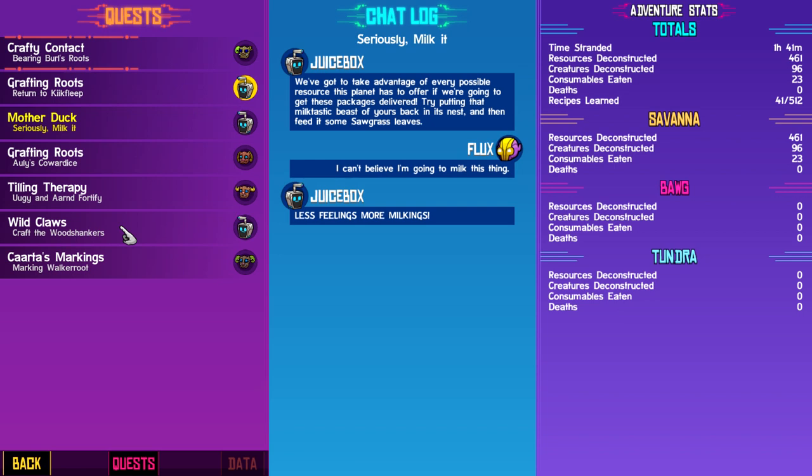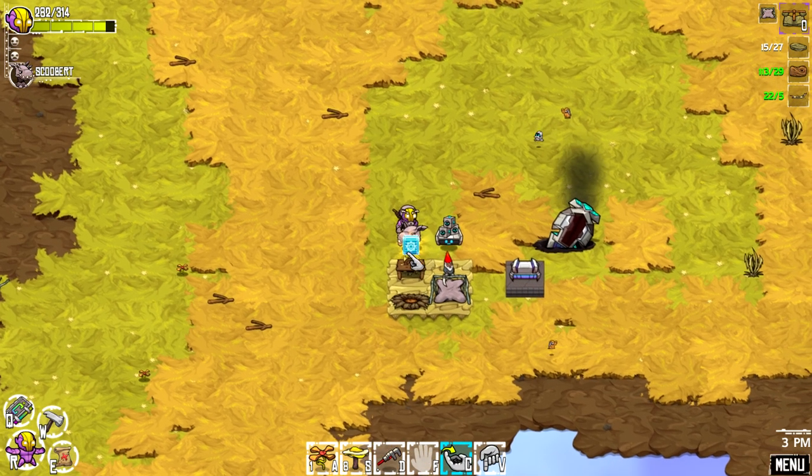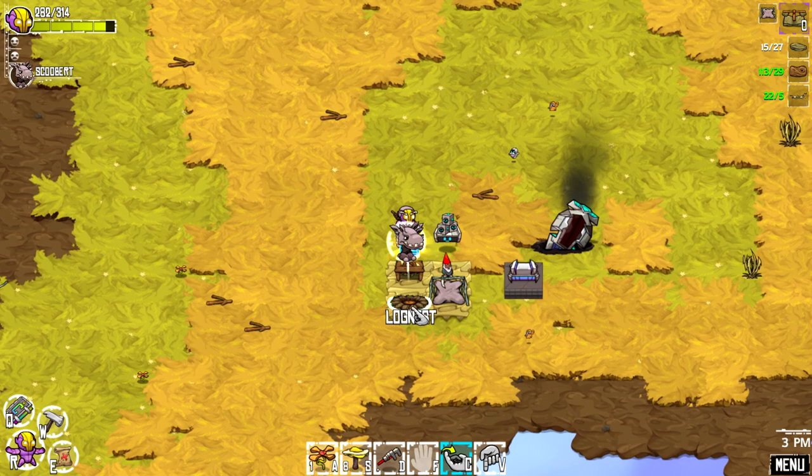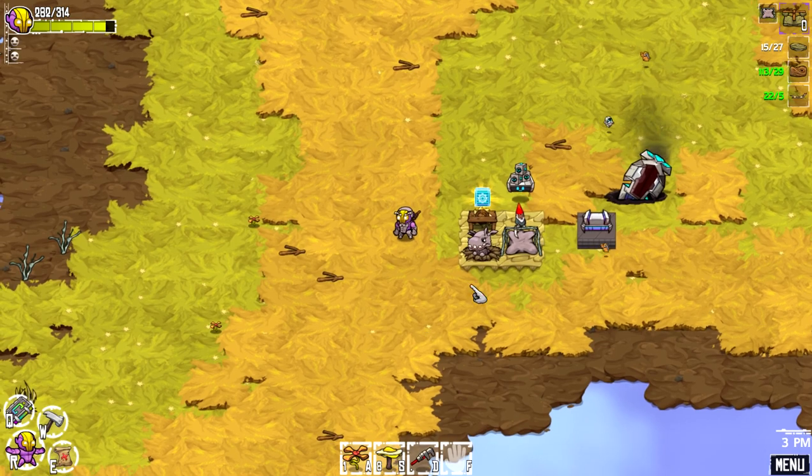Take advantage of every possible resource this planet has to offer. Gonna do these packages delivered — try putting that milktastic beast of yours in its nest, then feed it some sawgrass leaves. So they want us to milk it. Not really sure how to do that. Like that. And then we can feed it some sawgrass leaves.